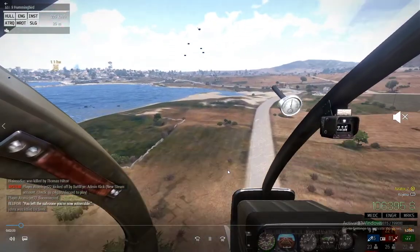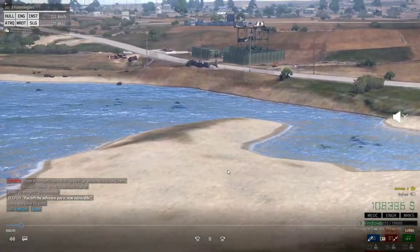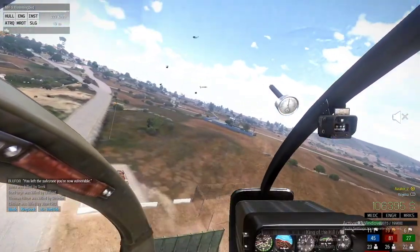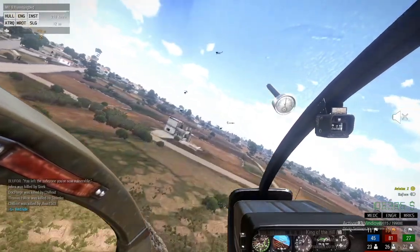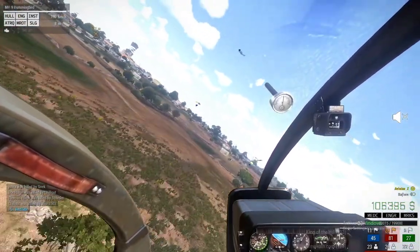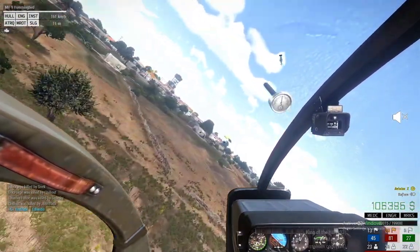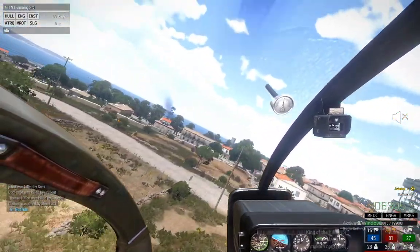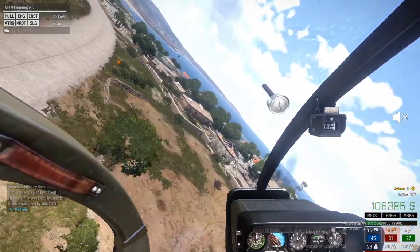My controls are stock — I use a keyboard and mouse. This is just a simple landing right here. I'm going to come in, bank, come down, and land. That was only about 100 meters. Standard controls.